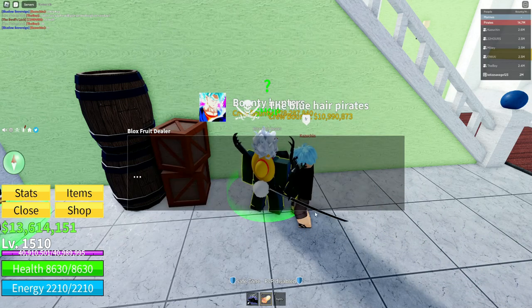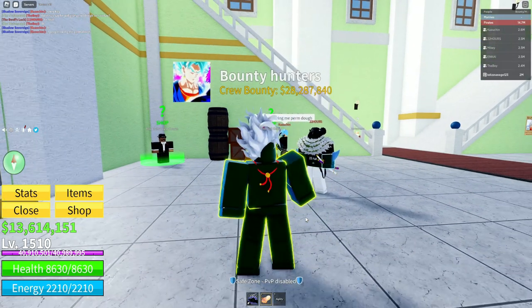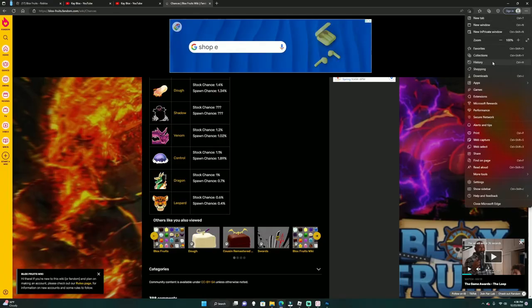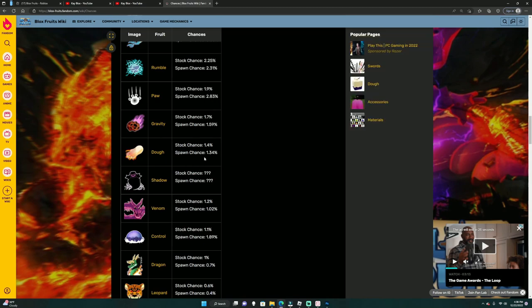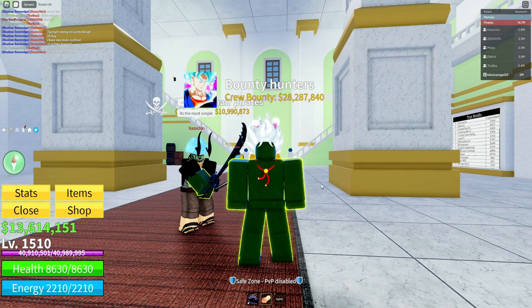These are just some random steps — I'm not saying this works. It's just random stuff I like to do before I go spend, because I did it before and somehow I always get pretty good things. Honestly, most of it is just luck. If you look right here, it actually says the stock chance for Dough is 1.4% and the spawn chance is 1.34%, so there's literally just a little bit over a 1% chance to get it.